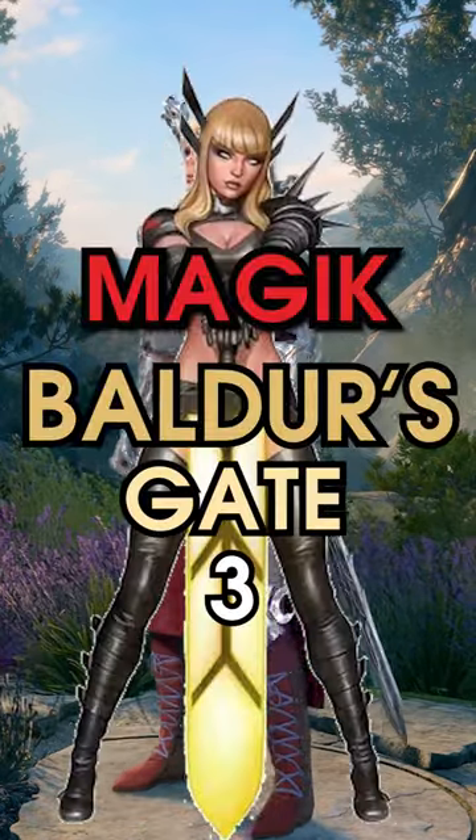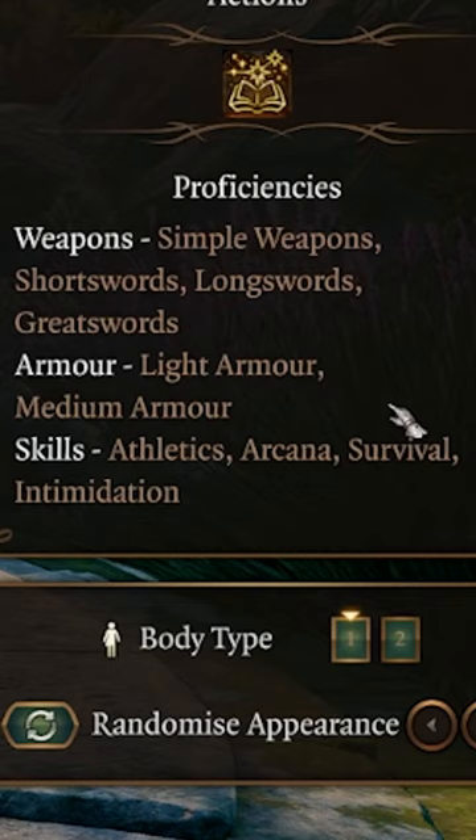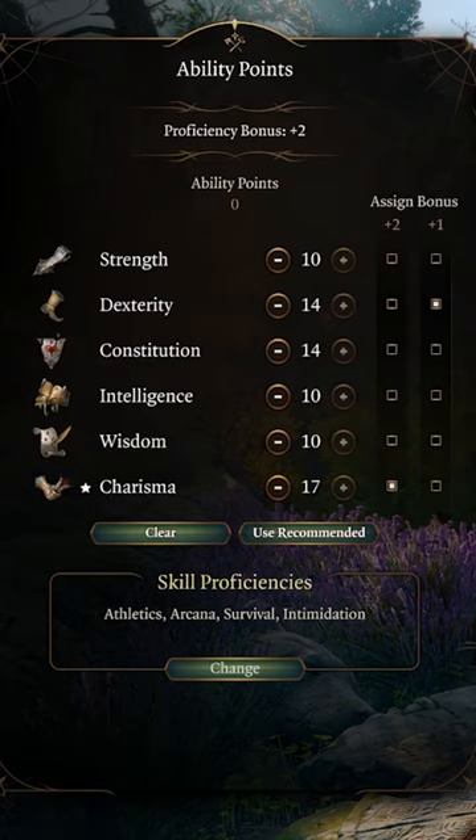Our guide to magic in Baldur's Gate 3. Let's make a build with weapon and armor proficiencies, with your stats looking something like this. Start off as a Warlock with the Fiend as your patron.